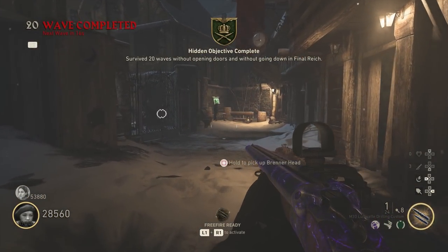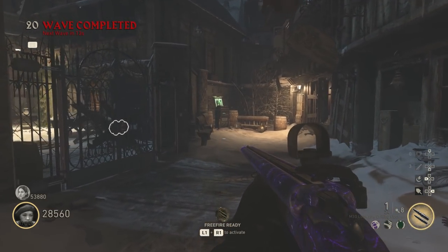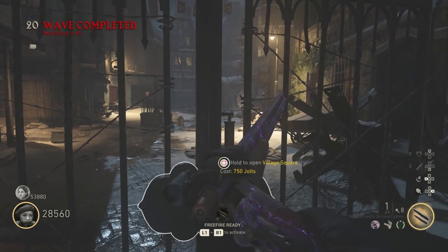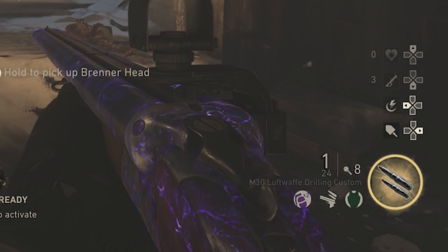If you survive 20 waves without opening doors and without going down in this area, you will get this secret hidden challenge to pop up. Once you level up enough to unlock some of these extra mods, the ones that worked really well for us include that first one on the bottom — a grenade with an x2. Grenades are huge here, very powerful, and that mod will double the amount of grenades you can hold to eight max. I would recommend the sticky grenades — they are so, so strong.